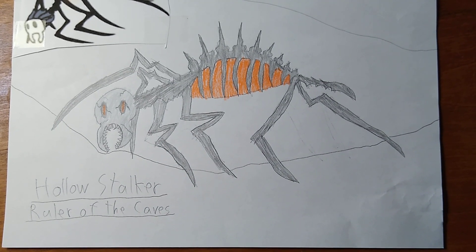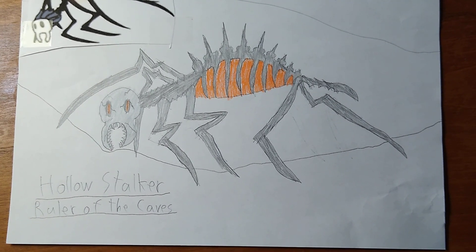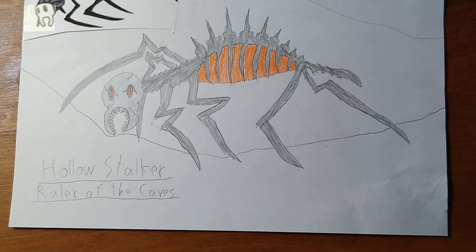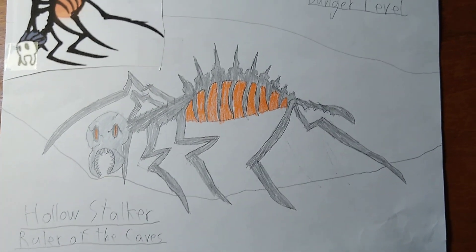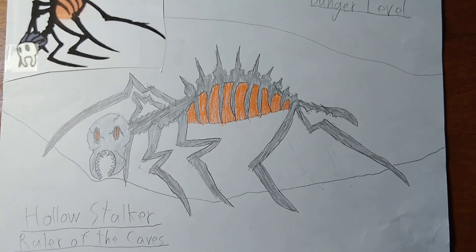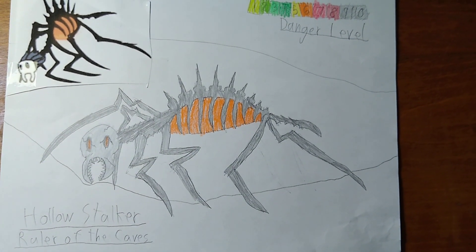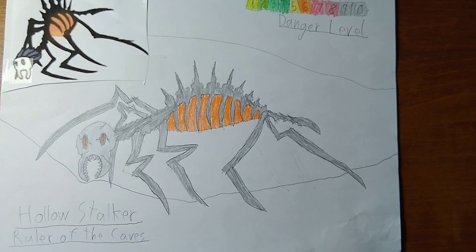It eats crawling devourers and will kill anything else. Sometimes it comes to the surface at night but will not go far from the cave entrance. Its habitat is very large cave systems. Hollow stalker gear: you cannot make anything from it because when a hollow stalker dies it turns to dust.